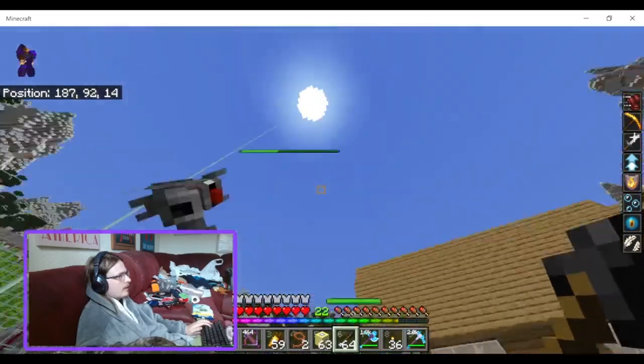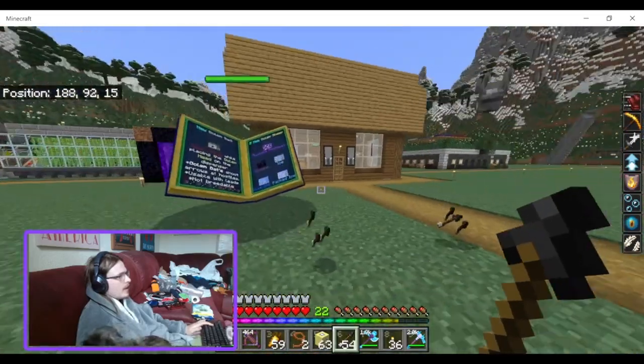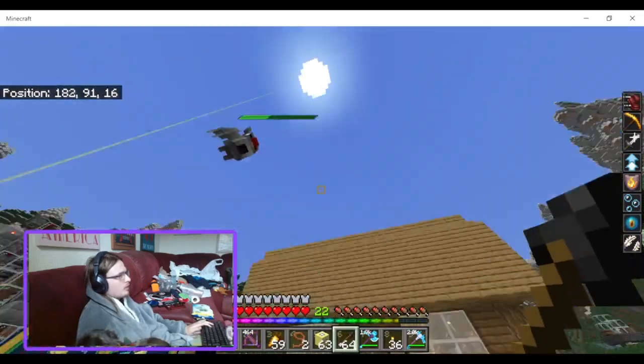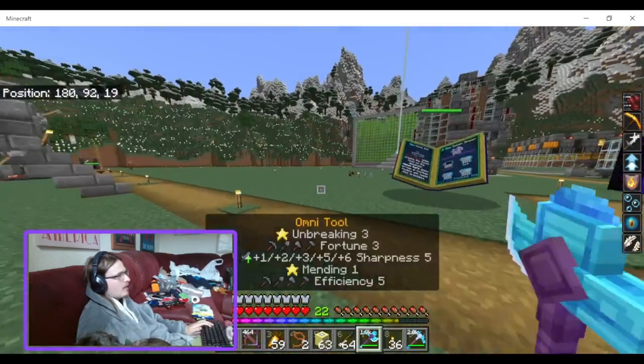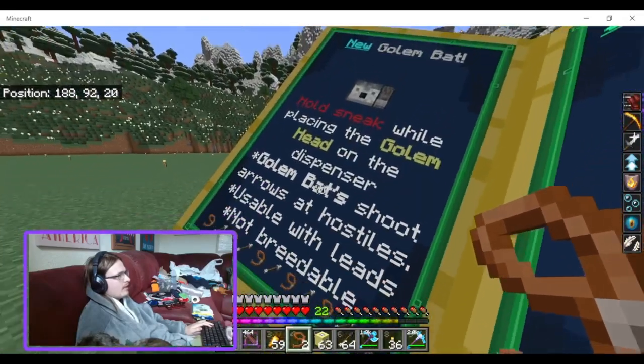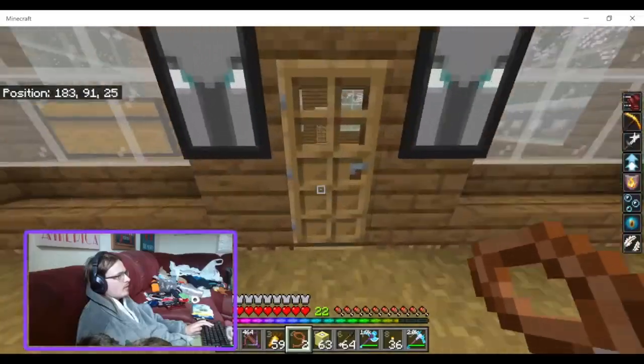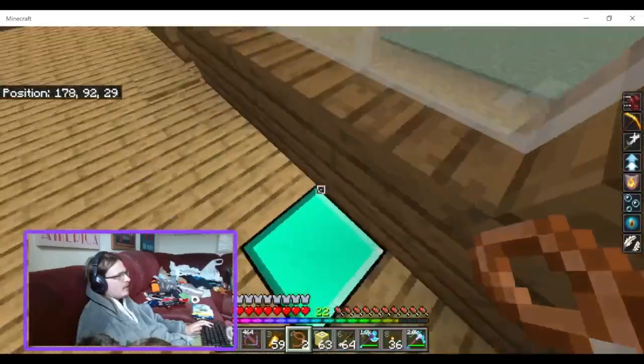Just right click. Yeah, I can give him arrows. And he just wasn't shooting at the witch, so I don't know. It just doesn't work. It literally says nothing else in here about it.